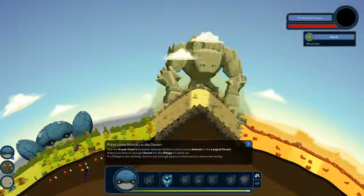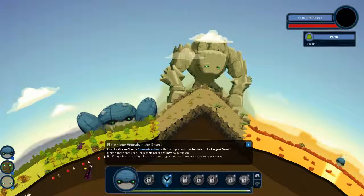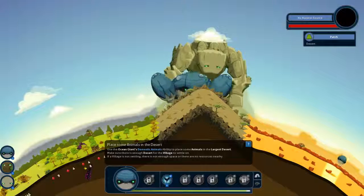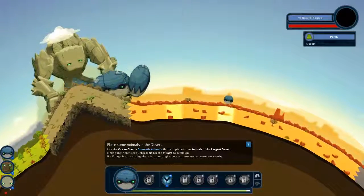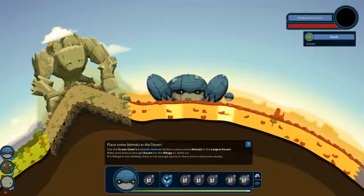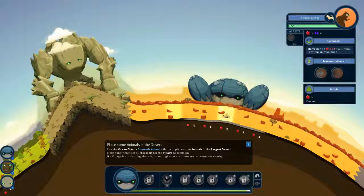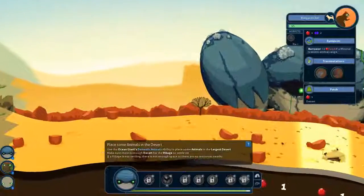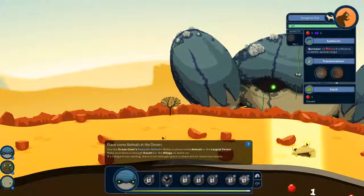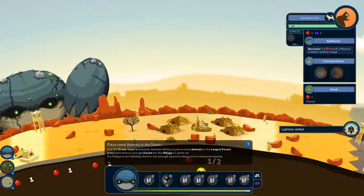Place some animals in the desert. That's why they are monkeys. Kangaroo rat in your village.